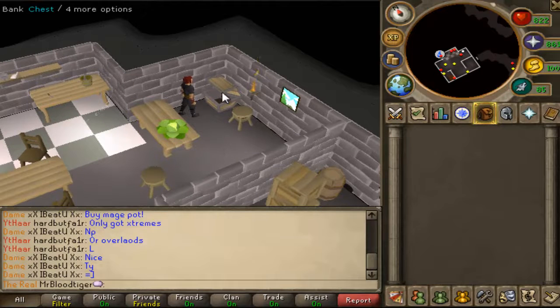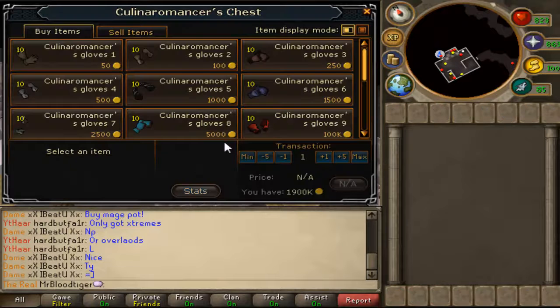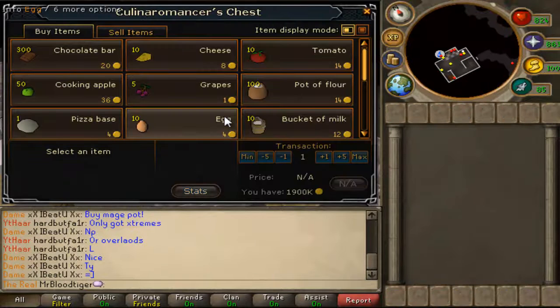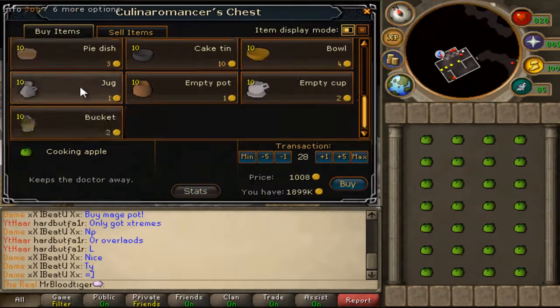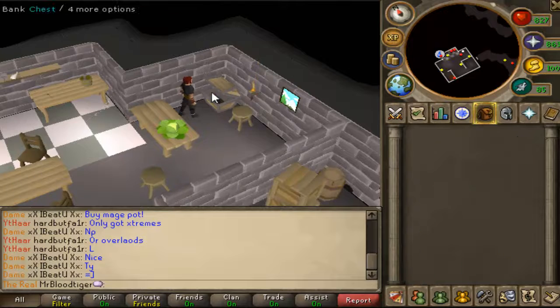Yo guys, what is up, this is Bloodtiger again and today is going to be another money making method. This one is going to be about buying items at the chest in Lumbridge. So if you have completed Recipe for Disaster, you can do this every few hours. It's a really easy money making — just buy all the apples and all the chocolate bars.